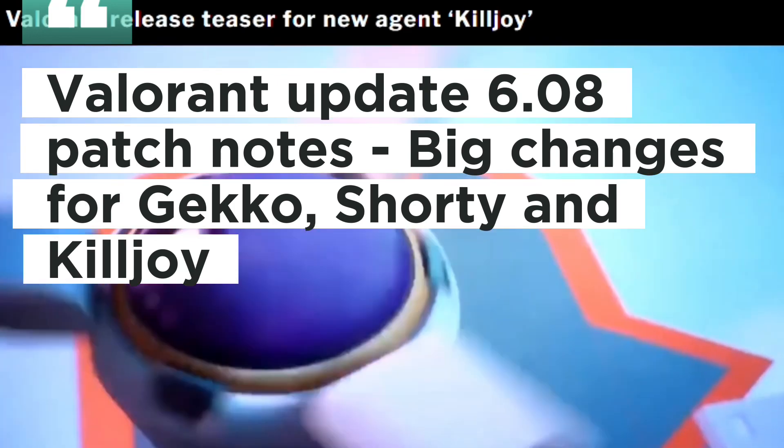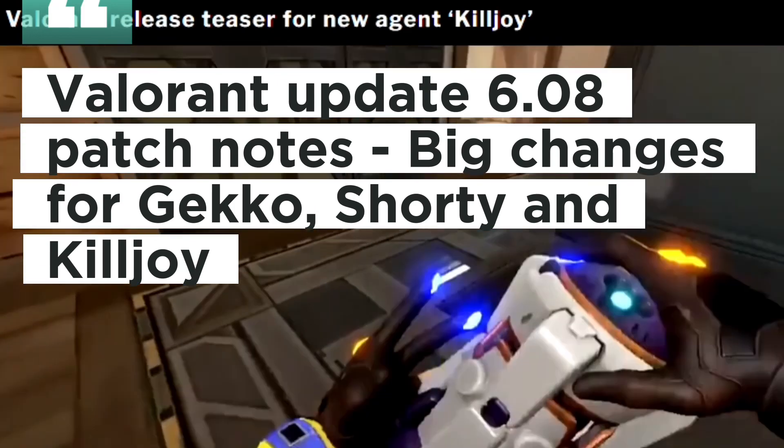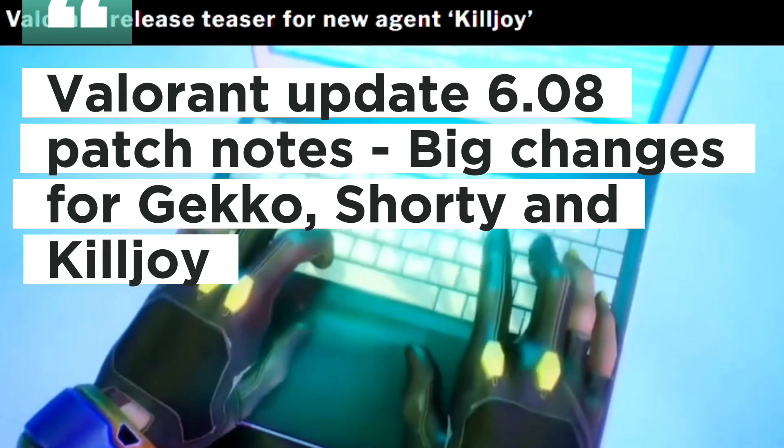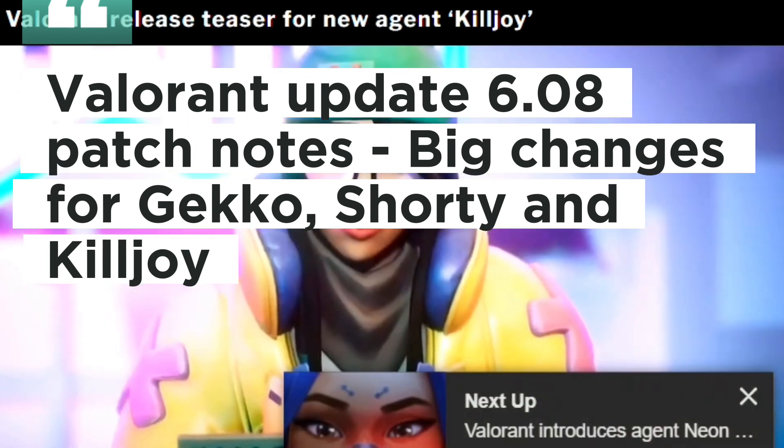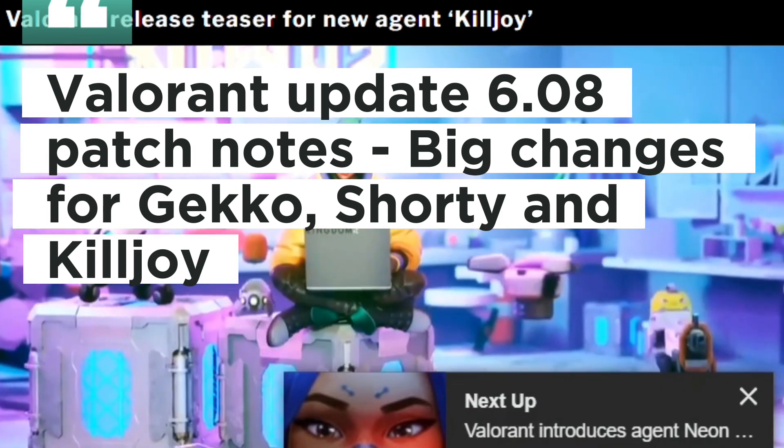Miscellaneous: Brimstone's Sky Smoke (E), Orbital Strike (X), and Omen's From the Shadows (X) abilities have updated targeting visuals to help players with precision placement on the map.